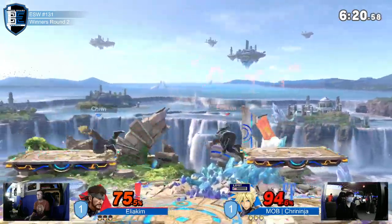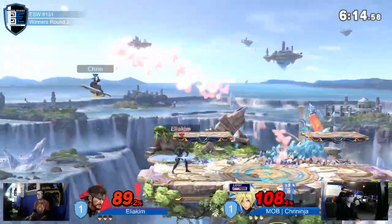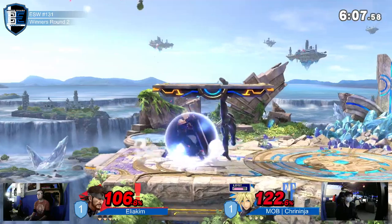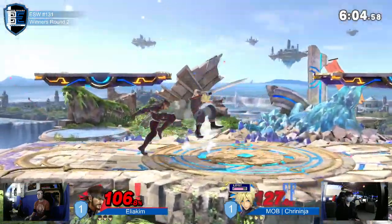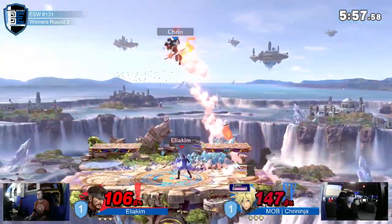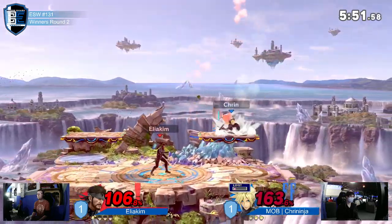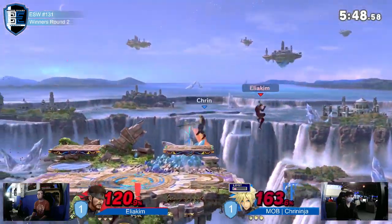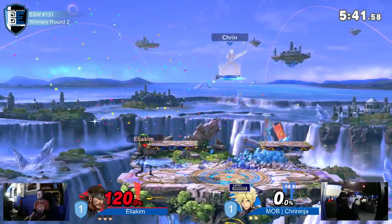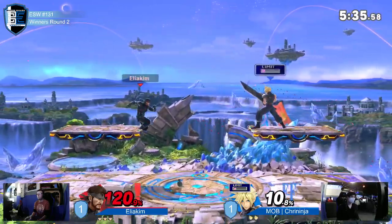Down air hits through the platform — Snake's not short so those will connect. Pulling the bomb to take up as much space as possible with his hitboxes. These parries are insane; Snake's trying to hit the stage for a nikita explosion but it's not quite there. Another bomb hit — limit again. Two limits in the same life, this Cloud is living it. At 163, a straight hit or up tilt will kill.